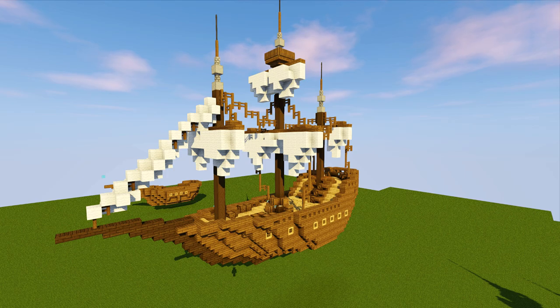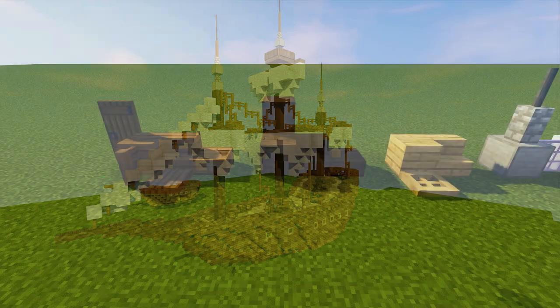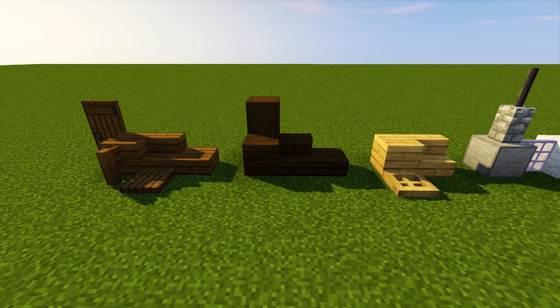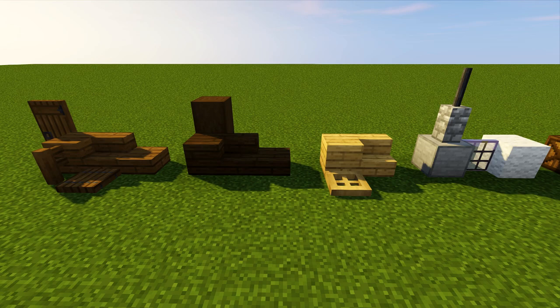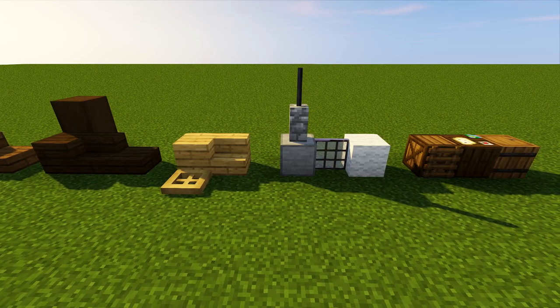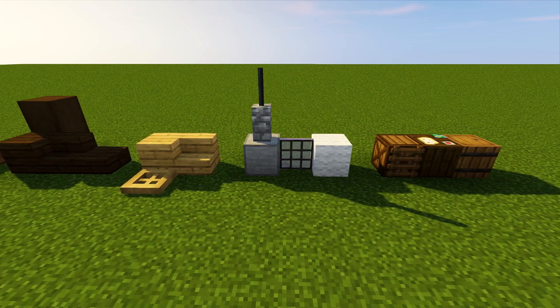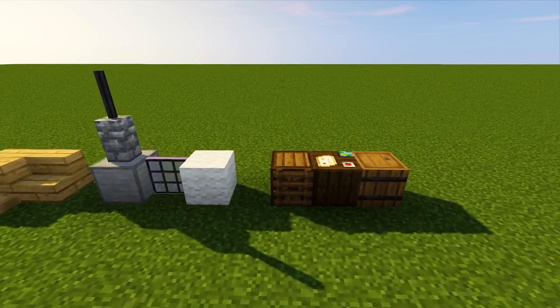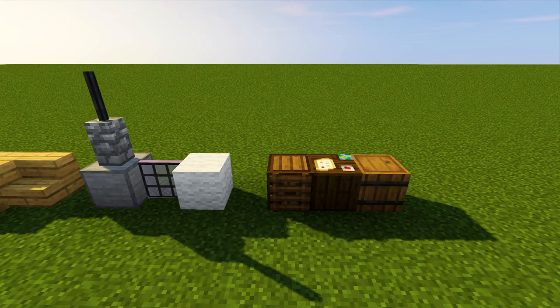Let's take a quick look at the blocks we're going to need. You'll need a spruce door, spruce planks, stairs, slabs, trapdoors, and fences; stripped dark oak logs, dark oak planks, stairs, and slabs; oak planks, stairs, and trapdoors; smooth stone blocks; cobblestone wall; iron bars; glass panes; white wool or your chosen color for the sails; decorational blocks like note blocks, a cartography table, barrels; and ladders for the crow's nest.